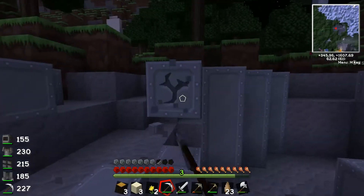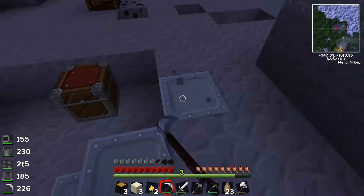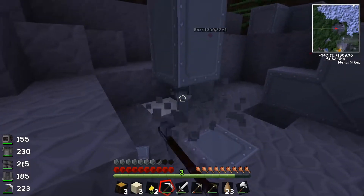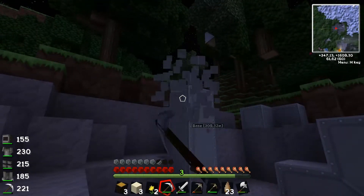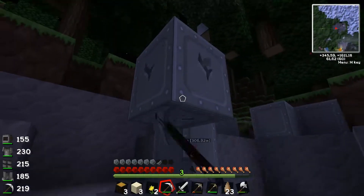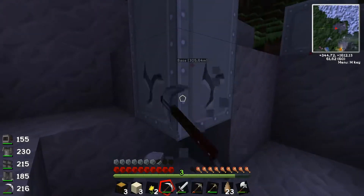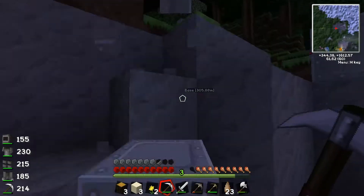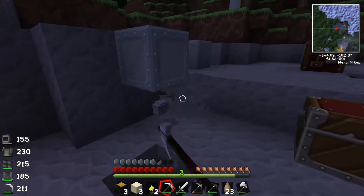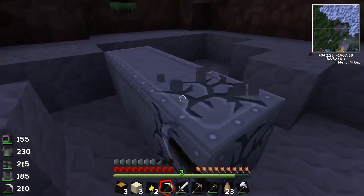Anyway, how much iron do we have? I think each block is like 9 iron, so... luckily for me, I am rich! Aw man, this is going to give me so, so much iron — it's sick! But I will need to go home safely because I don't want to lose all this iron. It's so much — I think it's like maybe 3 or 4 stacks of iron, which is pretty damn sick.